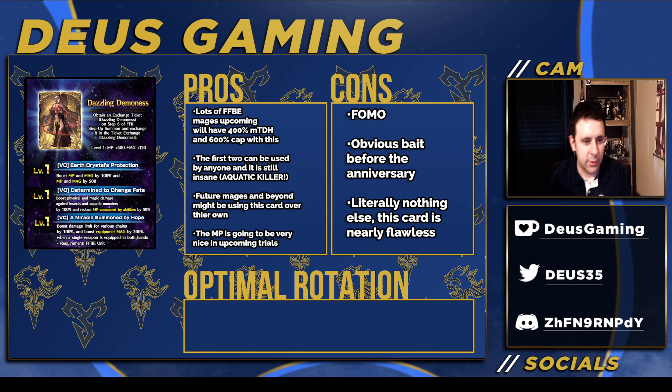For FFB units only, you get another cap, so most units nowadays are going to be at 600 cap if they're FFB units. With this card you also get plus 200 magic TDH, so a lot of FFB units — upcoming and already in the pool — will be able to have 400 magic TDH and 600 cap with this card. Even if you don't use a friend FFB unit, you still get 500 flat magic and MP, 100% aquatic killer and insect killer, and the MP reduction. Future mages might be using this card instead of their own because the MP is going to be really nice for upcoming trials with heavy MP costs.